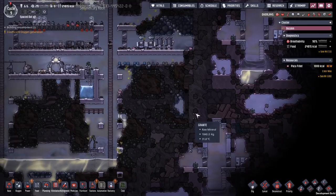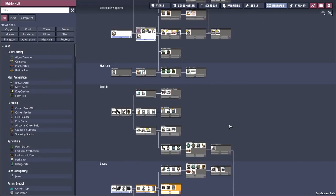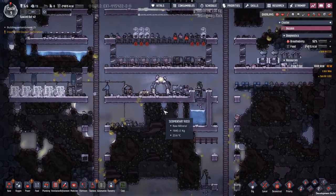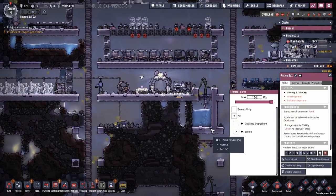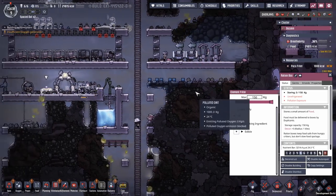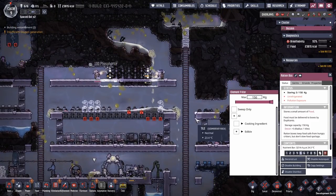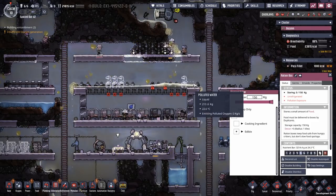So what we're going to start working on is - how's our research going? We are working with one - this one. We still don't have any good solutions to food. I don't like this pollution exposure. This is kind of the only place where we have a bit of carbon dioxide collected. It's all mud. But the good thing is we get this one extracted easily, and I wanted to do that anyway.